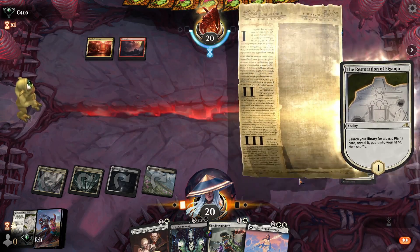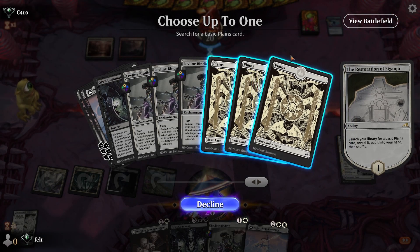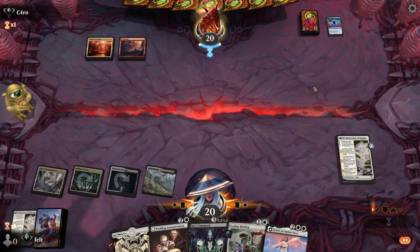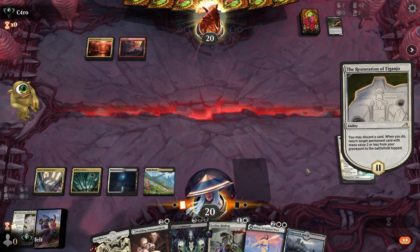Most of my hand isn't really playable with Restoration of Eganjo, but if we draw a tapped land, we can discard it to Eganjo and then get that back. My opponent is really mad that I'm ramping, it seems, because they have to be holding up a Shieldred's Edict or something. If we don't draw an extra land, we do just play this and then Wedding Announcement afterwards, most likely. It looks like my opponent either malded that they missed a land drop or something. They dropped Shieldred, so we will discard this land — just mana ramp for fun, really — because we got an extra land to play.